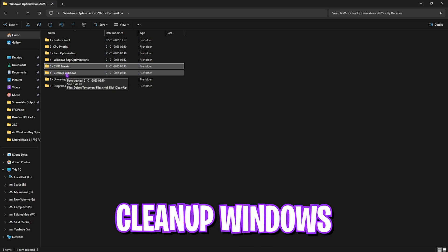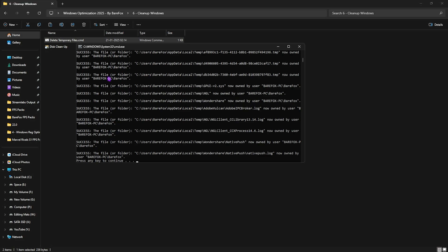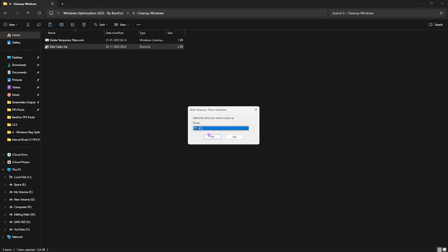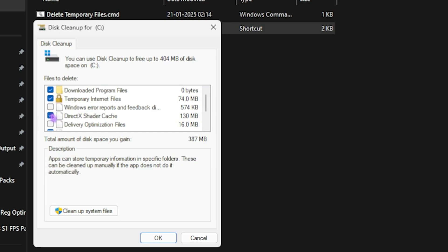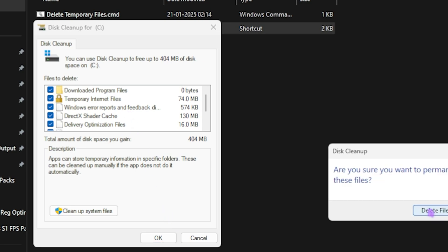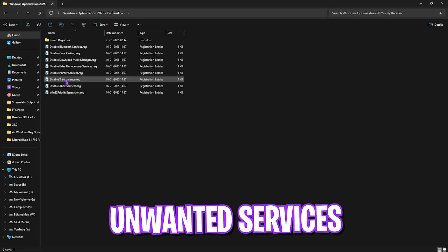Go back to the sixth folder: Clean Up Windows. Right-click 'Delete Temporary Files' as administrator — this deletes all temporary files and helps reduce 1% and 0.1% frame loss. Next, run Disk Cleanup, select Local Disk C, and include Temporary Files, Recycle Bin, Shader Cache, Delivery Optimization, and Windows Error Reports. Click OK, then Delete Files to free up disk space.